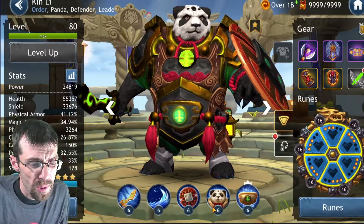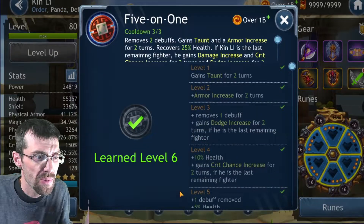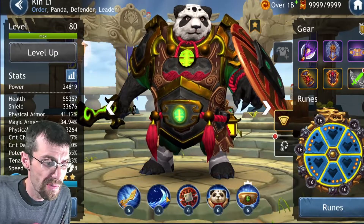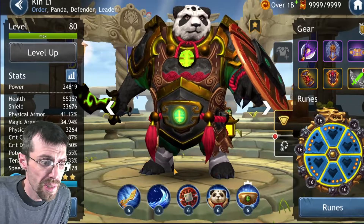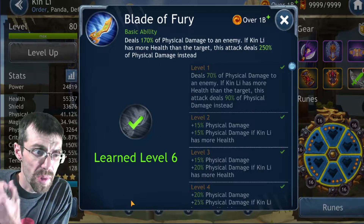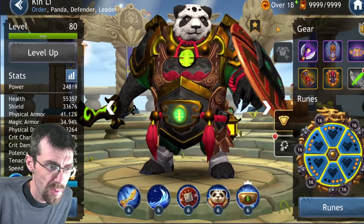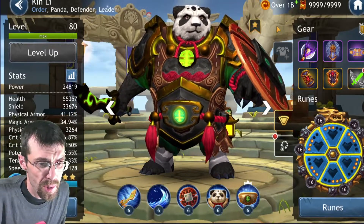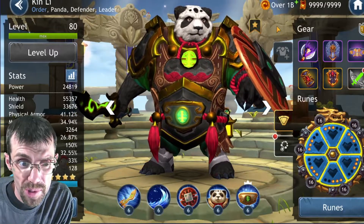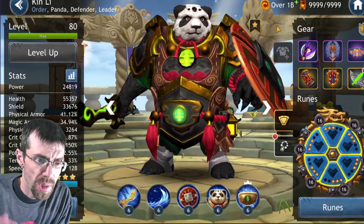This team is kind of squishy but it's a very good defensive team because of the turn meter recovery and the health recovery. Keep in mind: pandas recover five percent health for each critical hit dealt and each buff applied. Starting with Kin Lee — his passive ability recovers health, he removes two debuffs, gains taunt, armor increase, and recovers 25 percent of his health. Health on Kin Lee is vital. For Kin Lee, we're looking for health, crit damage, and some speed — you don't want him too slow because he needs to get that taunt up.